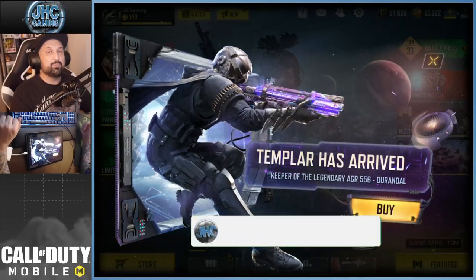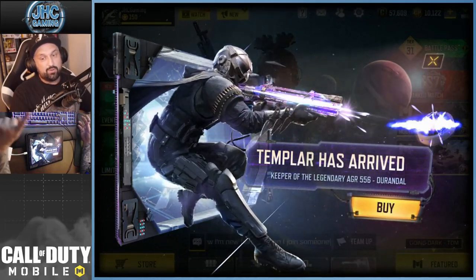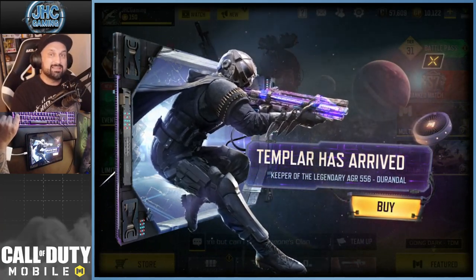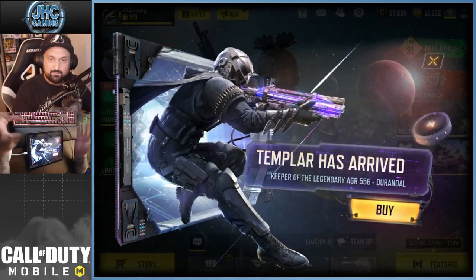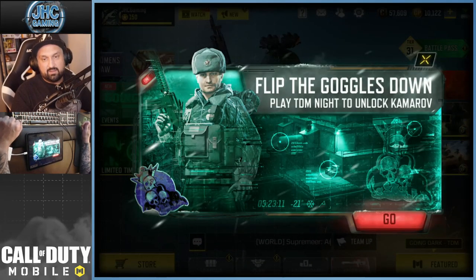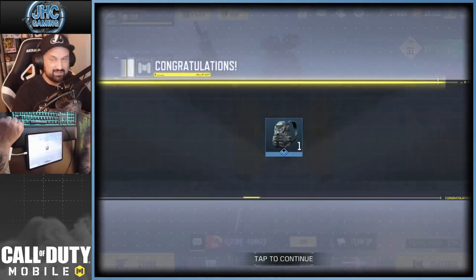What is up guys, Johnny here back with a brand new Call of Duty Mobile video. Today we have a new draw — the Templar is here, a brand new soldier, and also a legendary AGR 556, a brand new SMG just added in the last Season 12 update. We're gonna check out the draw. Flip the goggles down, play TDM night to unlock Kamarov — I already did that on the first day.